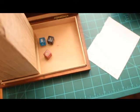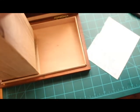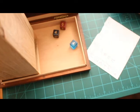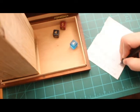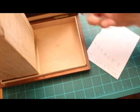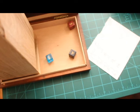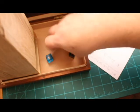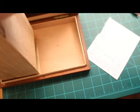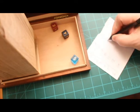Roll five: six, five, one — twelve. Roll six: a six, four, and a four — fourteen. Roll seven: six, five, four — fifteen. Roll eight: a six, a four, and a two — gives us a twelve.